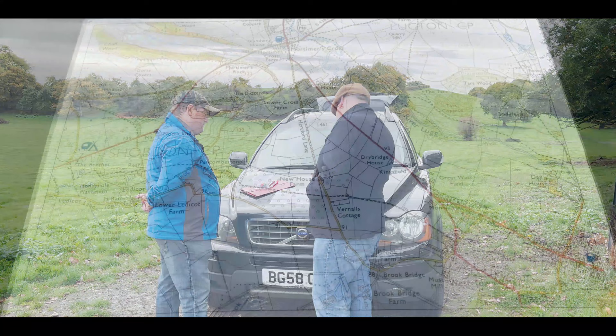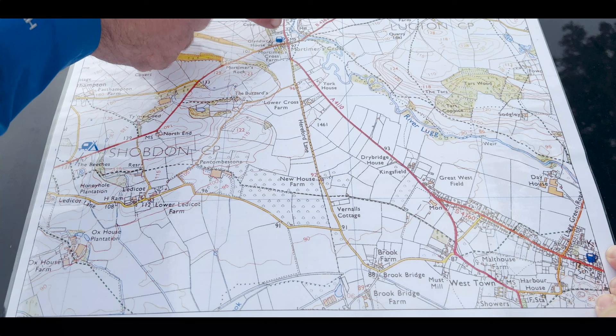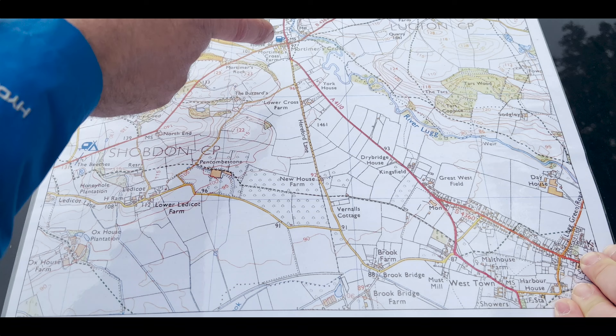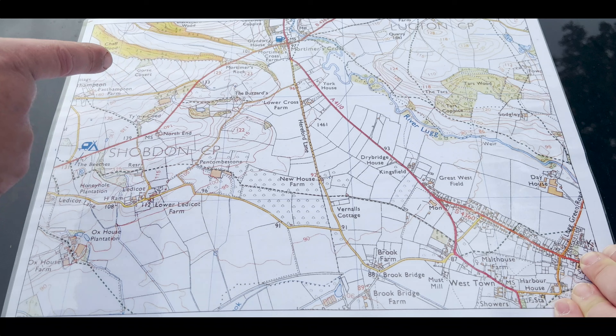So popular belief up until recently is that the battle took place around the Mortimer's Cross crossroads area, as seen on the current day map. But when you start looking at the map and the lay of the land, you'd no way want to back your army into a valley with a river on one side of you. The biggest misconception is the B4362 road — at the time, it didn't exist; it was only a dirt track. Why would you want to put your army down a dirt track, especially with about 5,000 men, if not more?